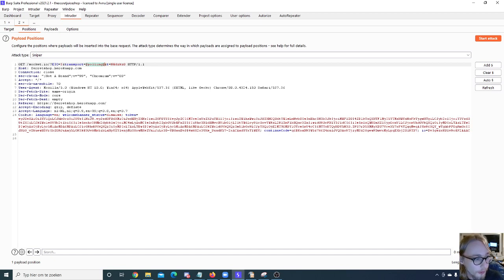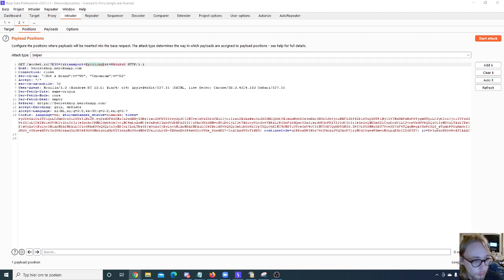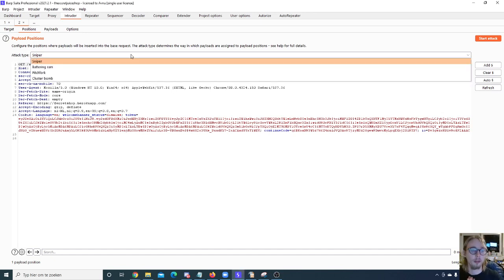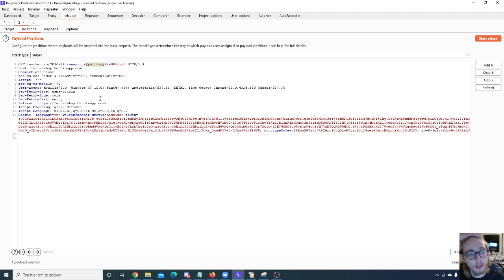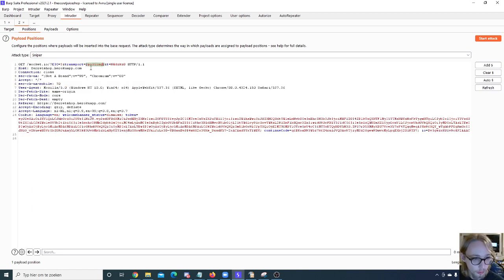The Sniper attack type replaces a single value from your payload list into every single parameter position. If you have two parameters, it tries every value for both parameters — so with ten parameters, that grows exponentially to a lot of combinations. The Battering Ram uses one list but inserts the same payload into every single position simultaneously — if it has A, B, C on its list, it inserts A into all positions and sends, then B into all positions and sends, and so on.